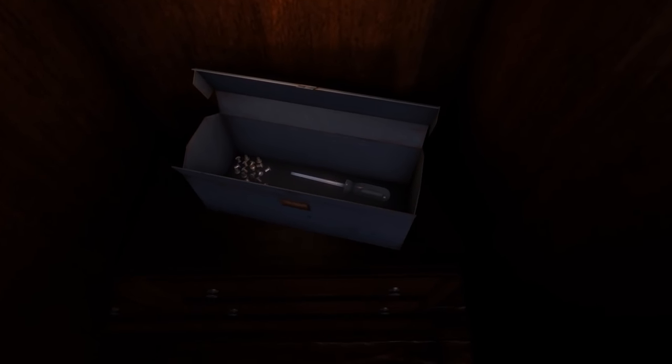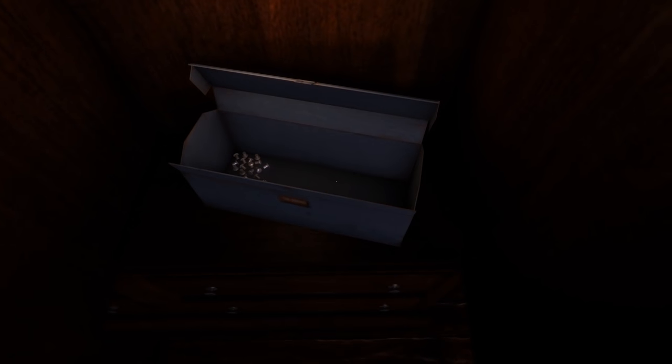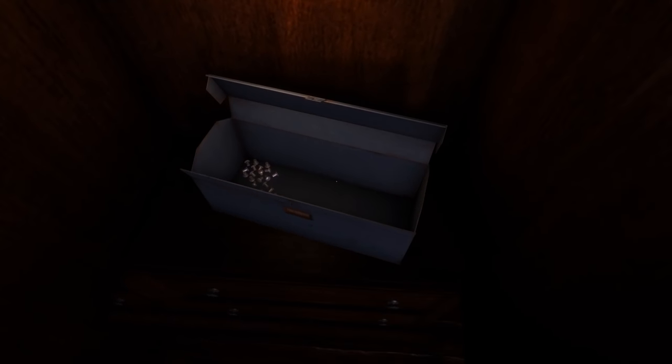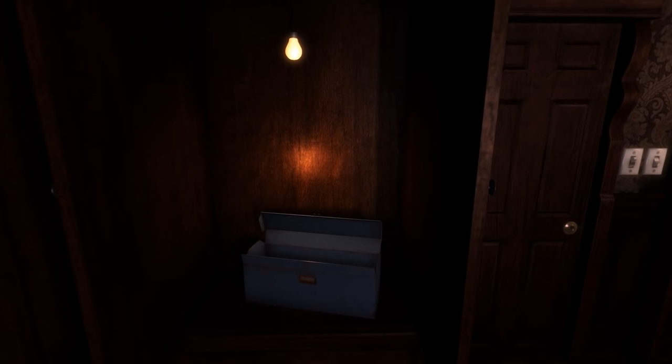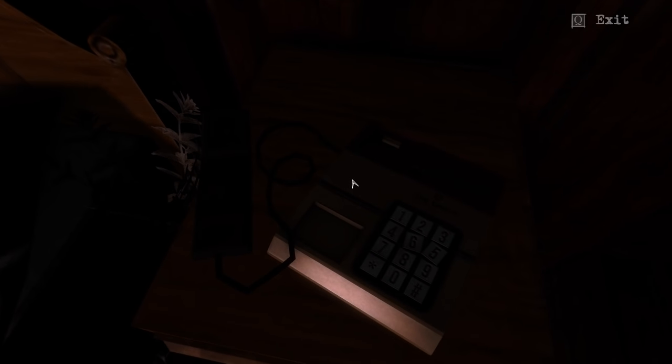Okay, so what's in the toolbox? Oh, brilliant — we have a screwdriver, which I can keep. And some screws — I suppose we'll need those. Just the screwdriver. Fine. But we're still looking for a doorknob; I was hoping it might be in the toolbox. Nothing else in the drawer? There is a phone here. I don't have a number to call. I guess I'm going to have to come back to that one as well.